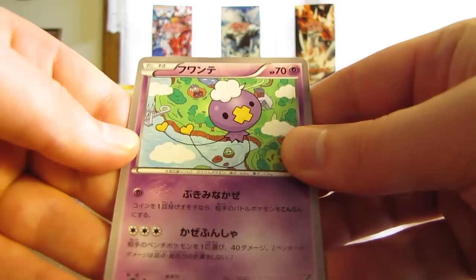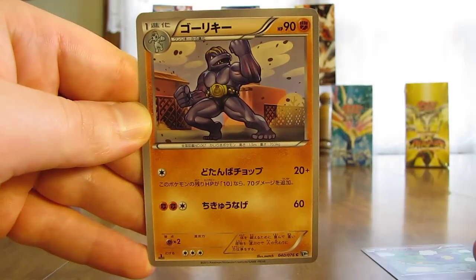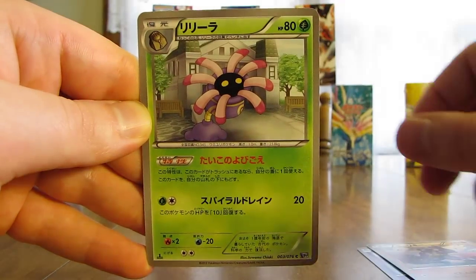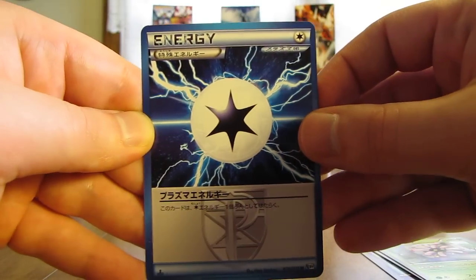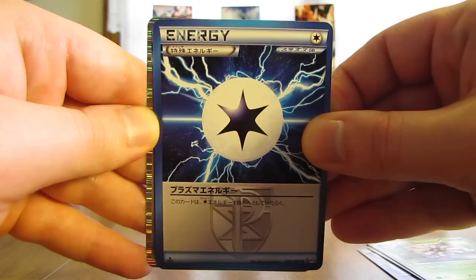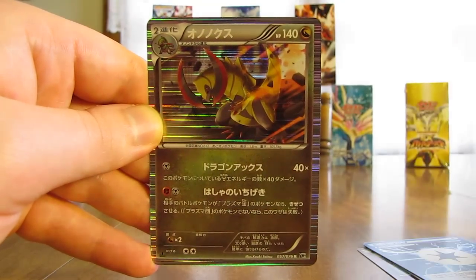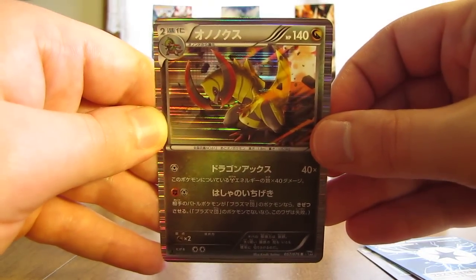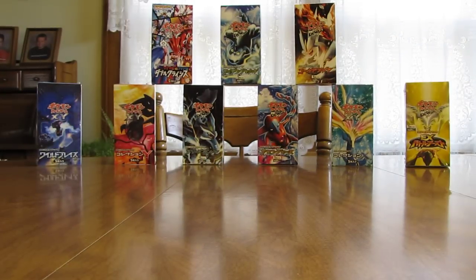First card here is a Drifloon, followed by Machoke, then we have a Lairon. Here's a Plasma Energy — several sets in a row have had Plasma Energy. And the final card here is the second Holofoil card in this box, which is a Haxorus. So two newer Pokémon as Holofoil cards so far.